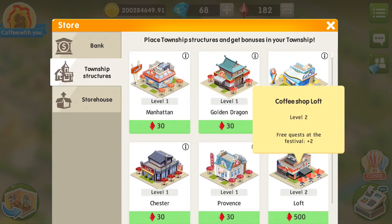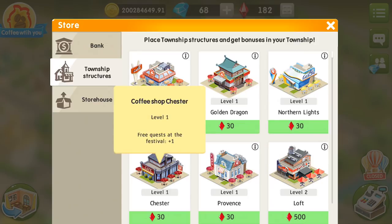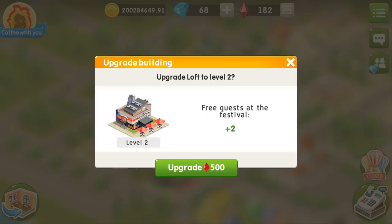Stylish buildings also give you bonuses for festivals. You can take more free tasks. For instance, you've taken 5 free tasks — now you can take more from your stylish buildings.